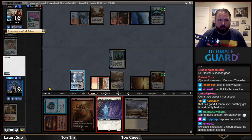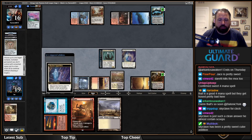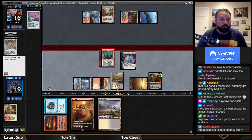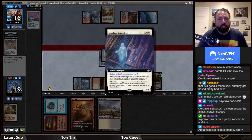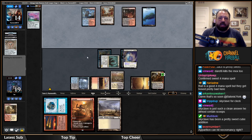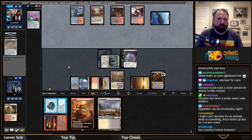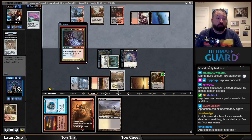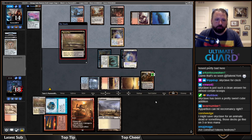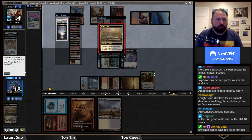I could definitely see a world where Fire/Ice tapping down a big creature is critical. Apparition can hit Necromancy. Skyclave is awesome — it combos with Birthing Pod and Restoration Angel, it's a great white aggro card or white control card, and it gives white a lot more interaction with planeswalkers. I didn't anticipate Goblin Electromancer being the play there. I'll get a Blood Crypt.